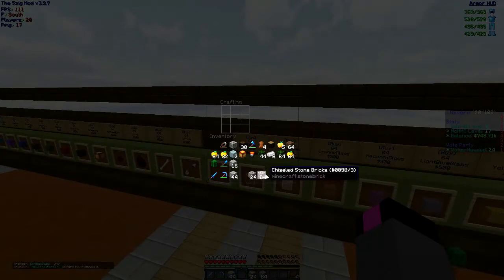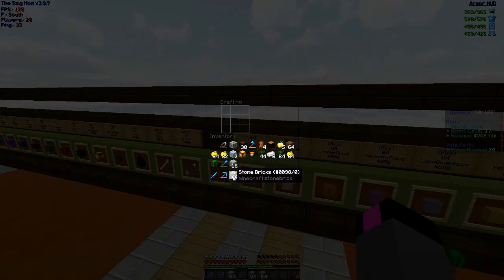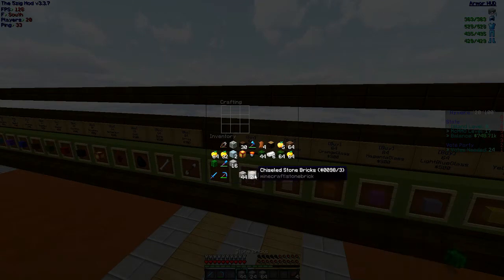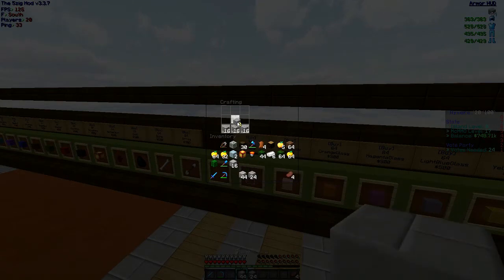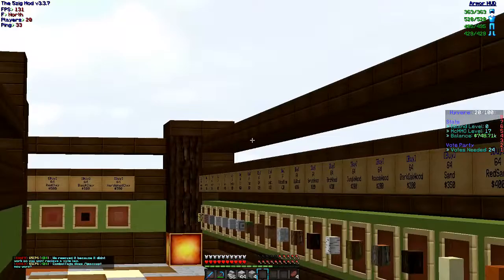They've got some quartz but I would prefer to stick with stone for now. Do I have slash craft? Yes, I do have slash craft. Can you make chiseled stairs? No — there's stone brick stairs and I'd rather use these because I'm just going to stick with stone bricks. I'm going to have to buy some more stone.